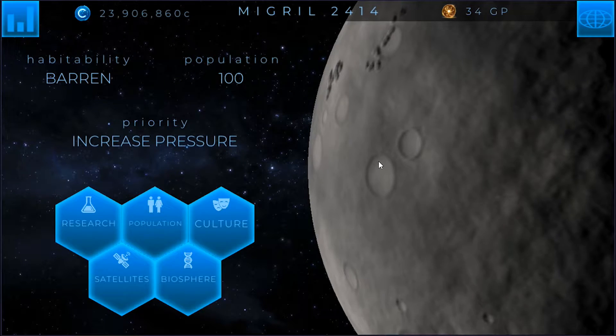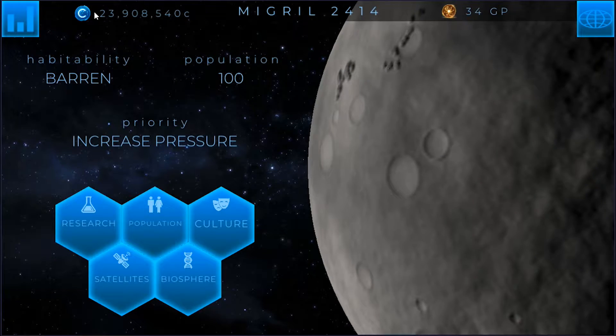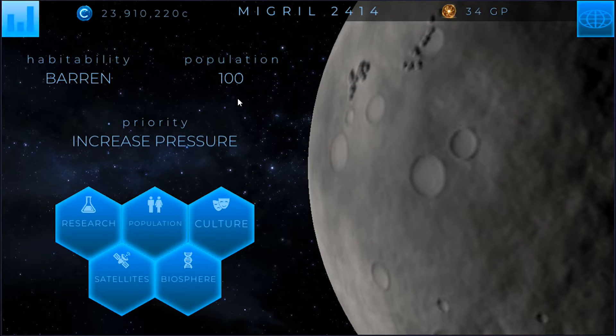Hello ladies and gentlemen, welcome back to some more Terra Genesis episode 4 with our random planet playthrough. You can see we've got 23 million credits currently on standby. We've done an excellent job at building up our credits, which is great.